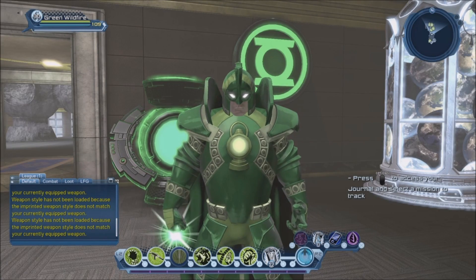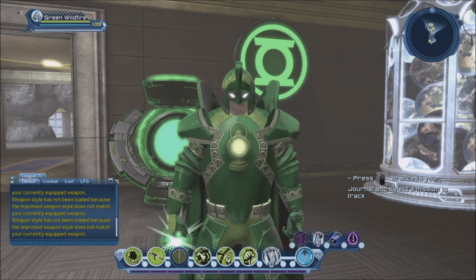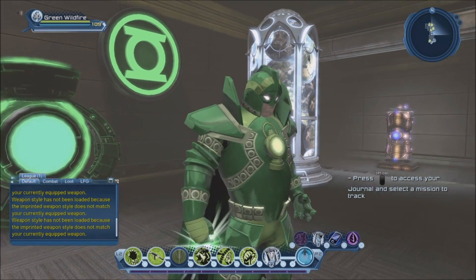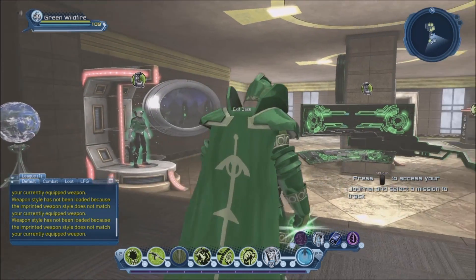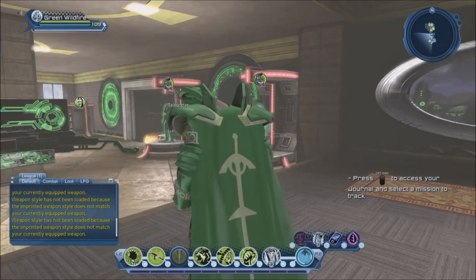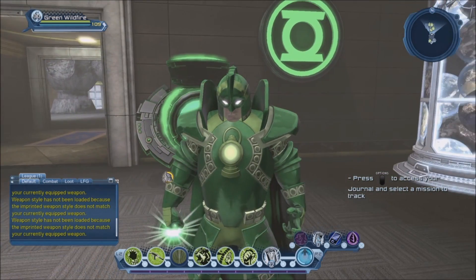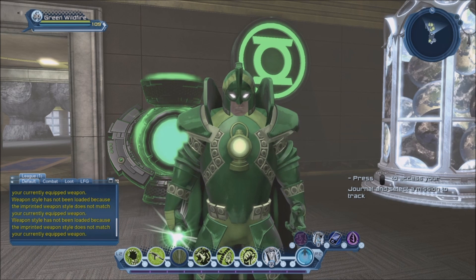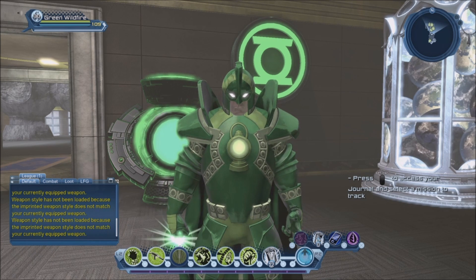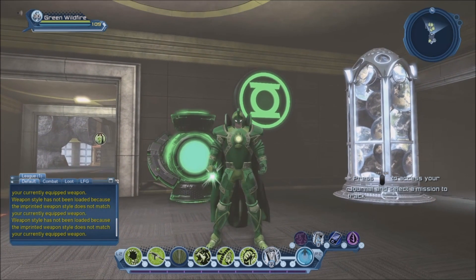Hi guys, welcome to Multiverse. Today we're going to take a look at the Green Knight set of gear — basically the Alan Scott set of gear that you can get from the arcane time capsule. Sadly, some of us were hoping we would get the classic Alan Scott set of gear, but it turns out we got an Alan Scott set of gear based on the Kingdom Come version.